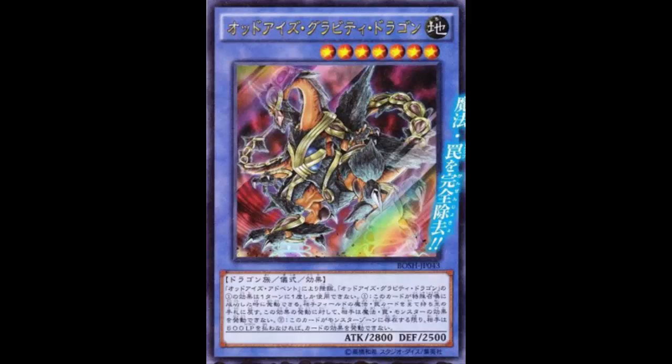It's similar to Curse of Darkness, where your opponent has to pay life points to activate spell cards. Except this applies to spells, traps, and monster effects — anything they want to activate costs them 500 life points. And with this being a 2800 ATK beater that also bounces all spells and traps back to the hand, that's not bad at all.